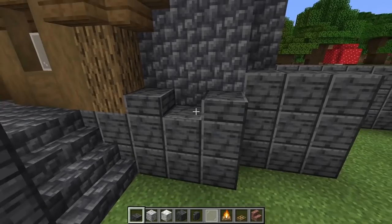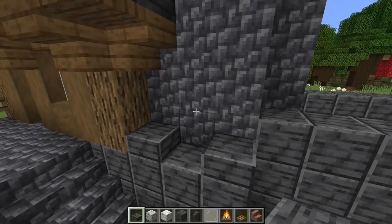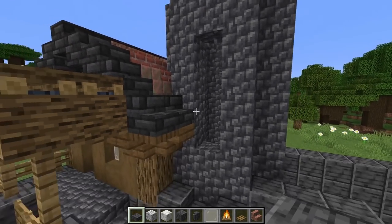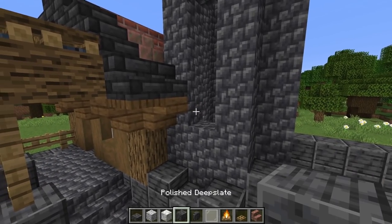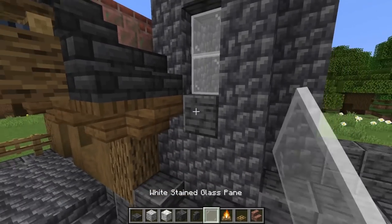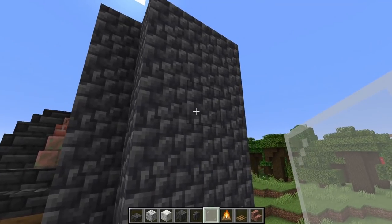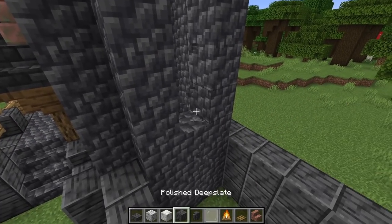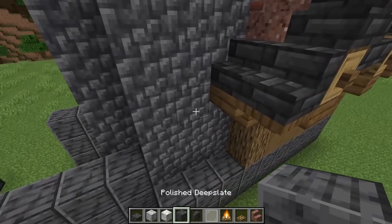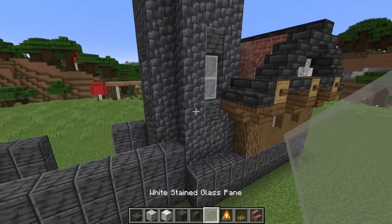Jumping to the tower section: put a couple slabs at the bottom, then knock out a window opening going up four blocks tall. Put polished deep slate on each side for a two-high window and add regular white glass. Do the same on the other sides — go up four, polish on each side, glass in the gap. We'll have windows on multiple sides of the tower.